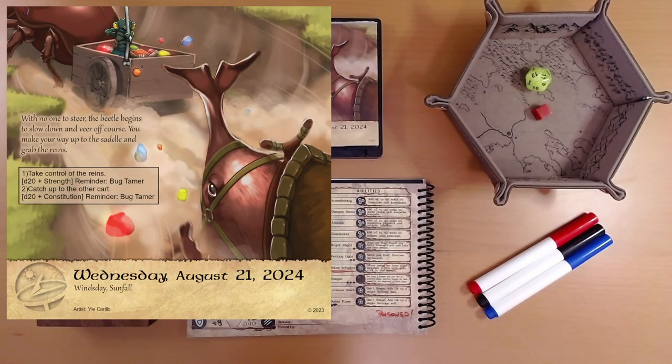With no one to steer, the beetle begins to slow down and veer off course. You make your way up to the saddle and grab the reins. We are going to do two things in order: take control of the reins — that's a strength roll, reminder: bug tamer — and catch up to the other cart — constitution roll, reminder: bug tamer. We are not a bug tamer, but we have Enid in the party who is, who may be able to help us out.